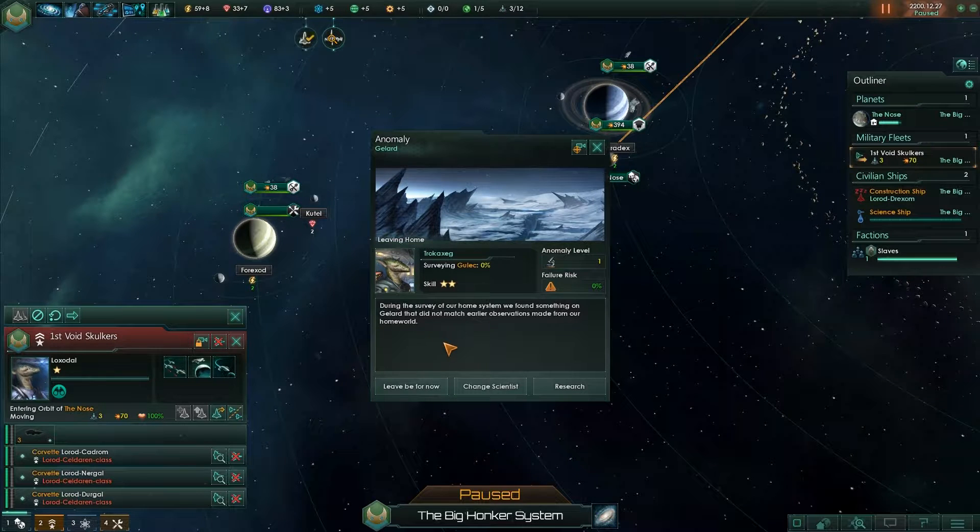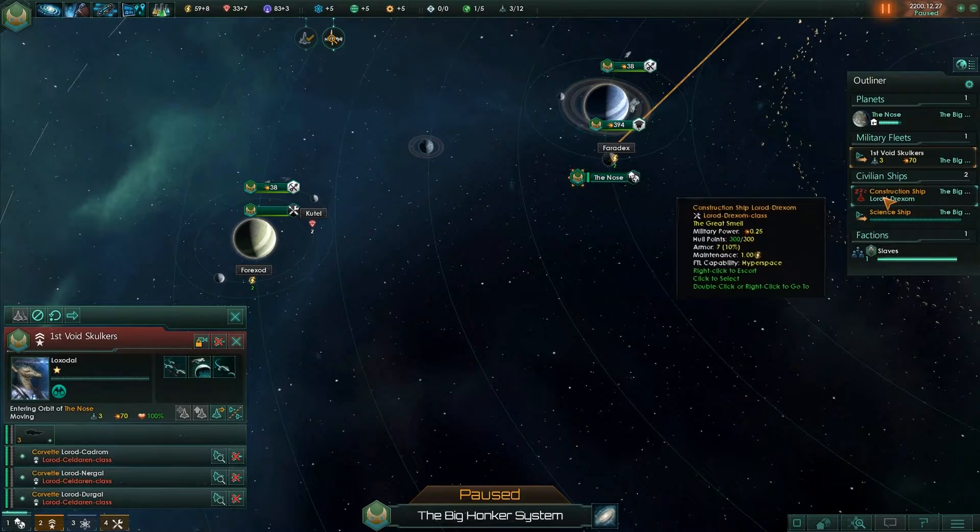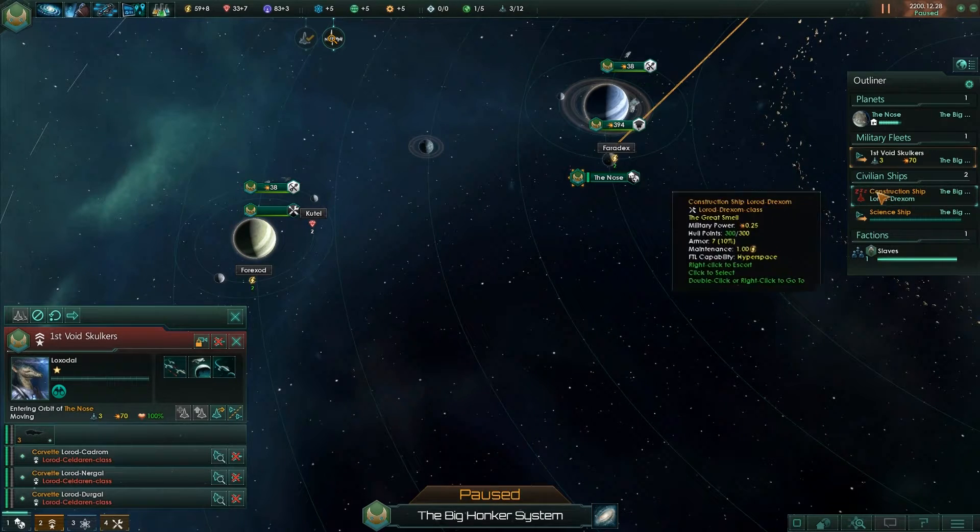So this is our anomaly. During a survey of our home system we found something on Gellard that did not match earlier observations made from our home world. Anomaly level 1 — failure risk is 0. The ship will resume its previous actions when done. So let's research it — pause.